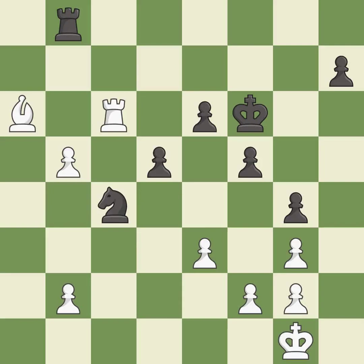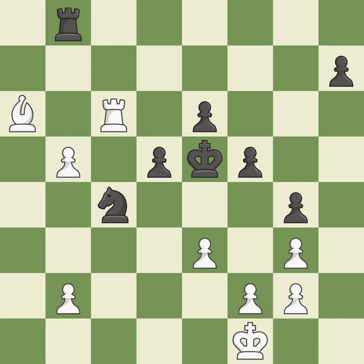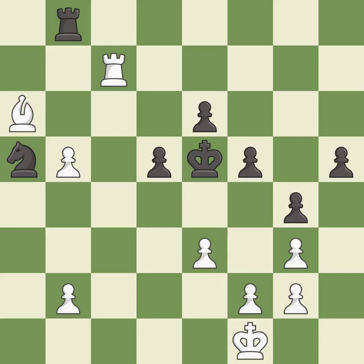This threatens to kick a knight — it is an inaccuracy. There was only one good move there. This permits the opponent to kick a knight — it is a mistake. This ignores an opportunity to kick a knight — it is an inaccuracy. That's what I would have recommended — it is best. This ignores a better way to move a rook to safety — it is an inaccuracy. This overlooks an opportunity to threaten winning a pawn. This permits the opponent to activate the king by getting it off of the back rank — it is a mistake. This overlooks an opportunity to activate the king by getting it off of the back rank. This permits the opponent to take an outpost with a knight — it is an inaccuracy. The knight now occupies an outpost, a secure square in the opponent's territory — it is best.